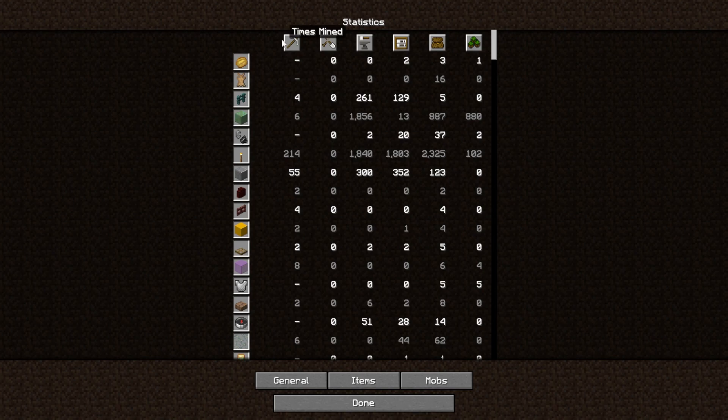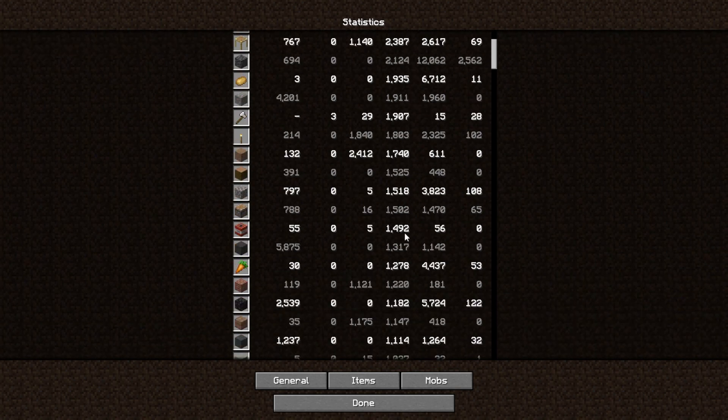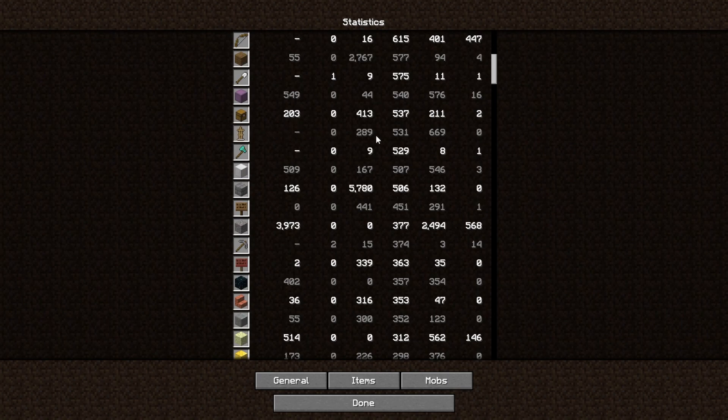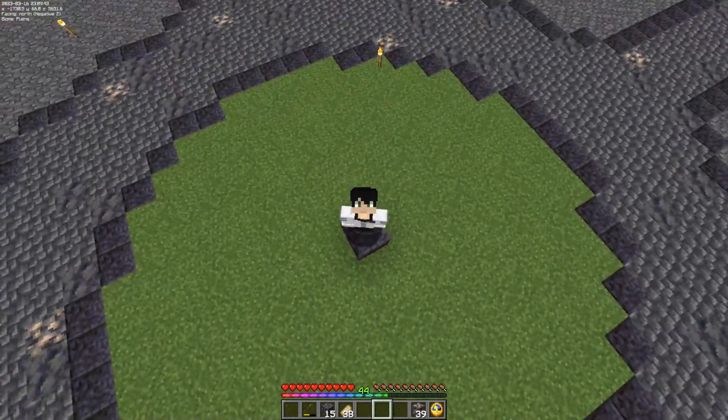Speaking of clicks, let's see my statistics — items, and then item used. I have used the written book 5,606 times; that's how many clicks I have done on armor stands so far. And armor stands — I have used them 531 times.